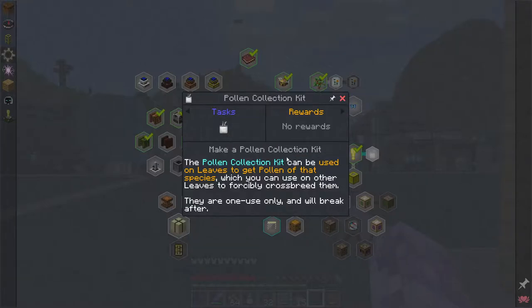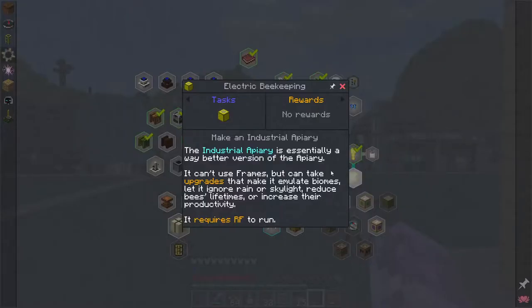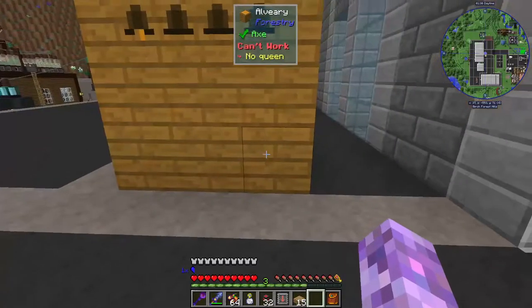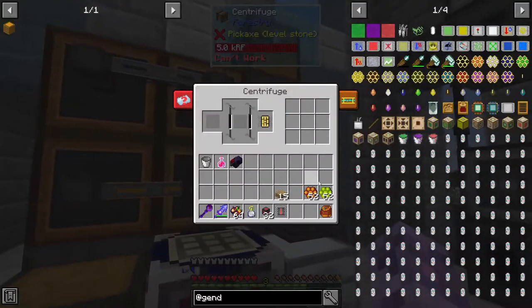That's cool for making trees — I might actually make some trees because I can't be bothered doing that manually. Nice — we can make industrial apiaries! They do need RF to run but that's not a deal breaker to be fair.